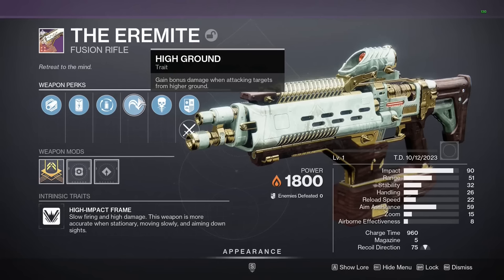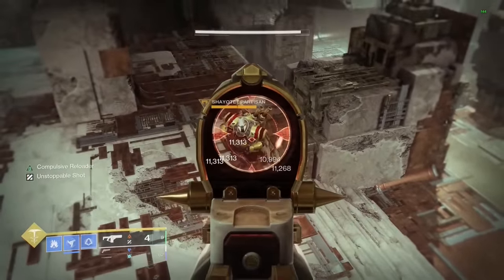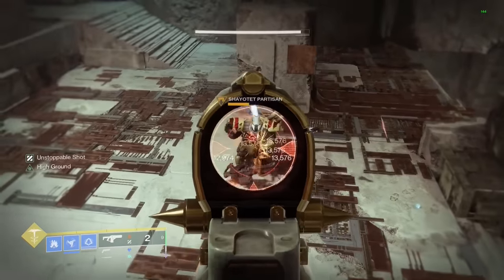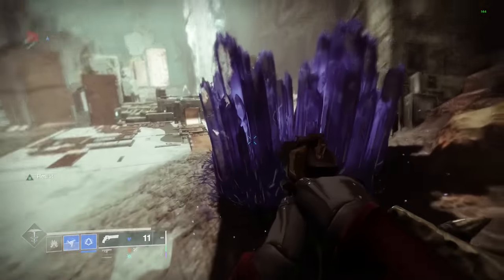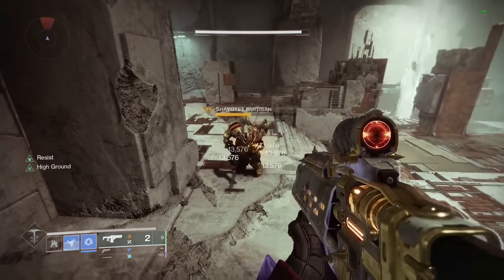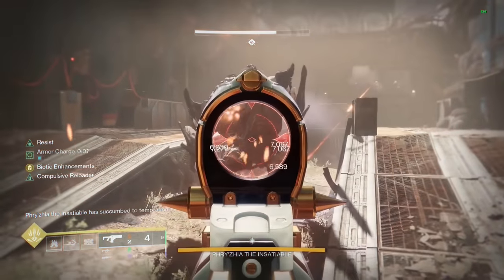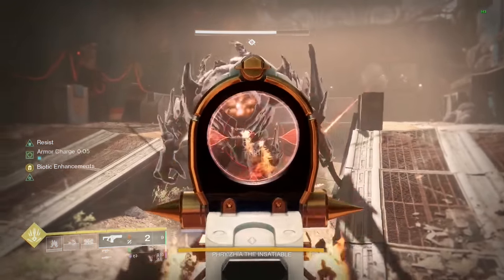High Ground is an interesting perk that increases your damage whenever you're at a higher elevation than your target. However, you still have to be touching the ground for this to work. But what you can do is throw down a stasis crystal and stand on it to easily get the damage buff anywhere — and this works against big bosses too, because it only checks if your feet are at a higher elevation than the enemy's feet.